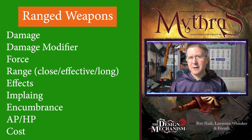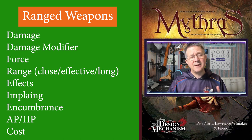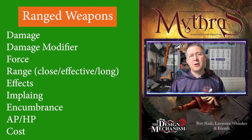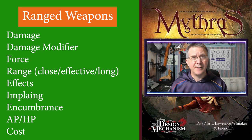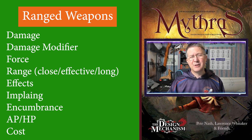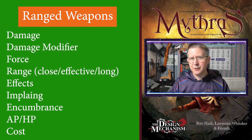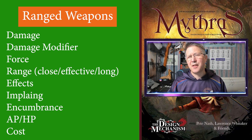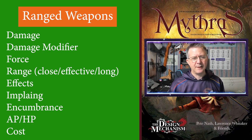Okay, first up: damage. Damage is the number of dice, or the dice with modifiers, that you roll to inflict damage on your opponent if you have a successful hit. Damage modifier — some weapons allow you to apply your damage modifier, if you have one, to the weapon. Really these are things like thrown weapons where you can put a bit of your strength behind it.